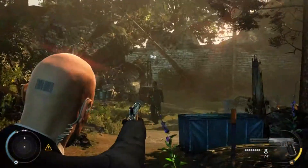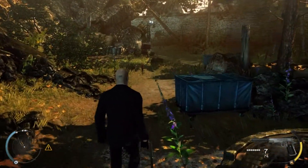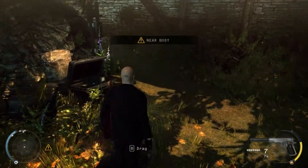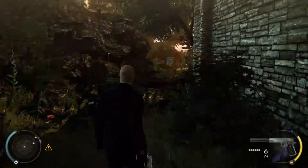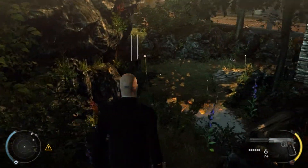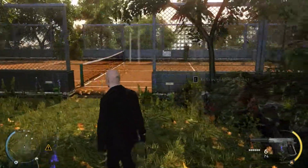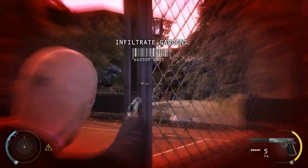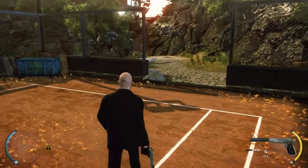Approach the cover in front of you. To get the full benefit of this introduction, try to remain unseen and kill with discretion. Remember to hide the body. Bodies left in plain sight will alert your enemies. Someone is about to notice you. The attention display shows you the direction of the threat. Try to slip away unnoticed.